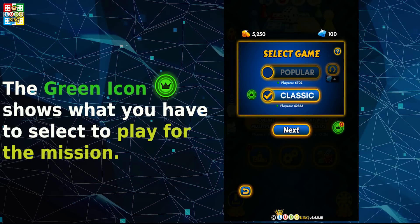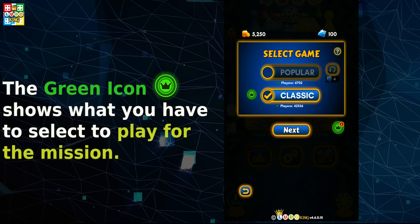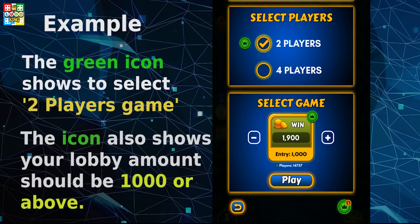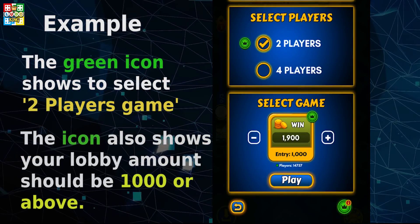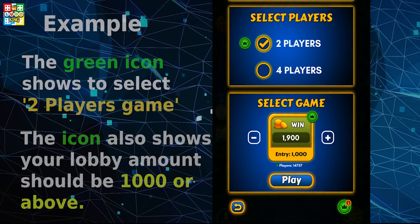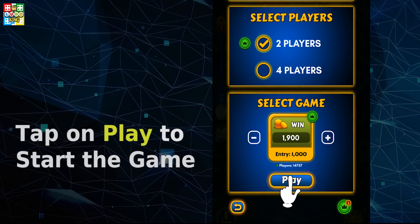Remember, the green icon shows what you have to select to play for the mission. For example, the green icon shows to select a 2 players game. The icon also shows your lobby amount should be 1000 or above. Tap on play to start the game.